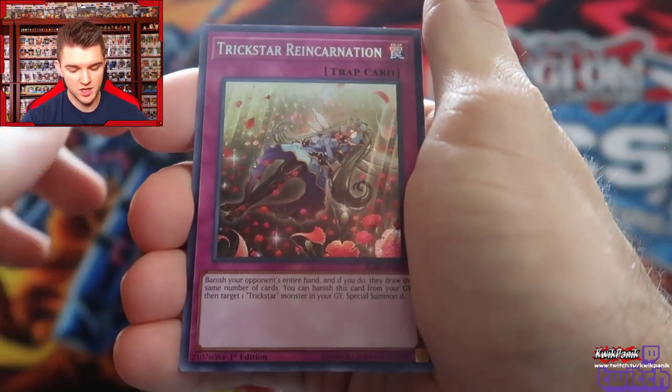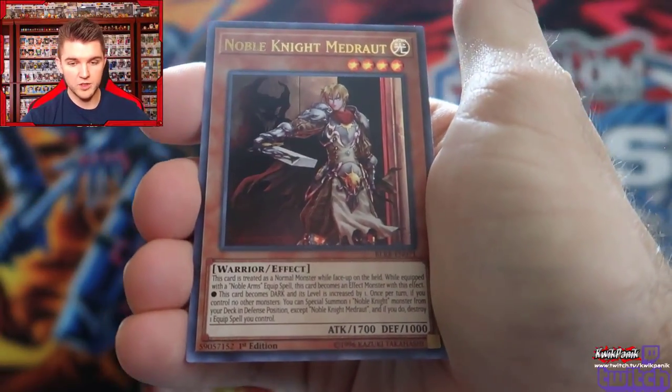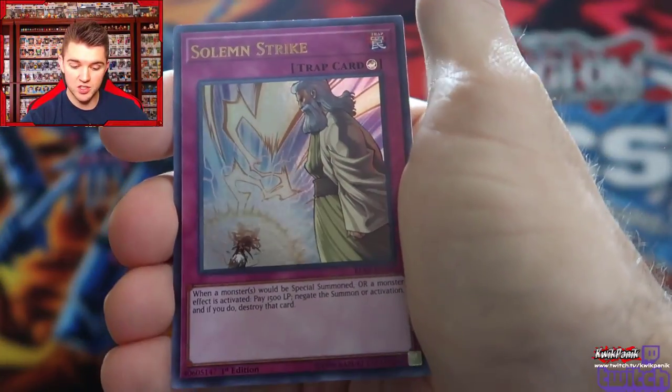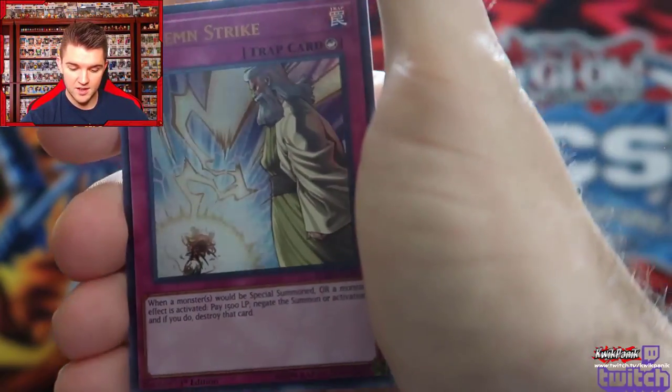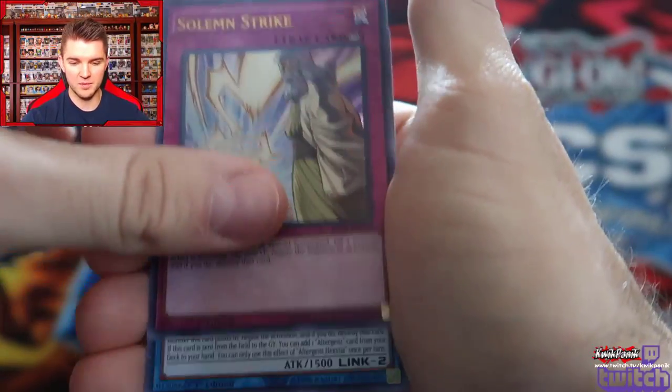I hate this card so much — Trickstar Reincarnation. I assume that's what people want from Duel Links. This would be a good pull. Medrat. Solemn Strike looks good as an Ultra. But I'm using my Supers — I like my Supers.